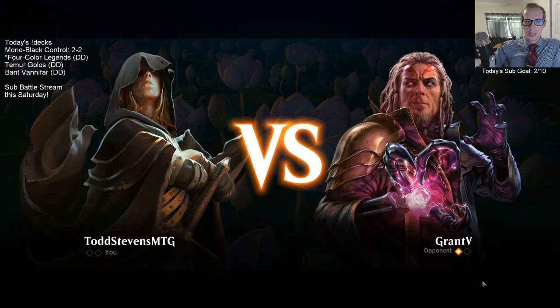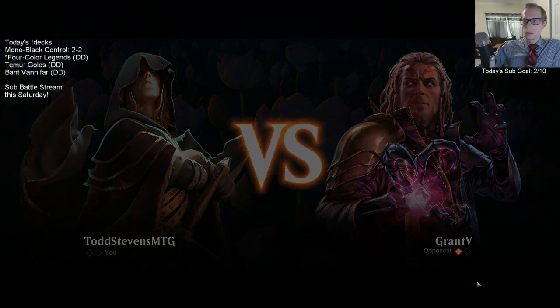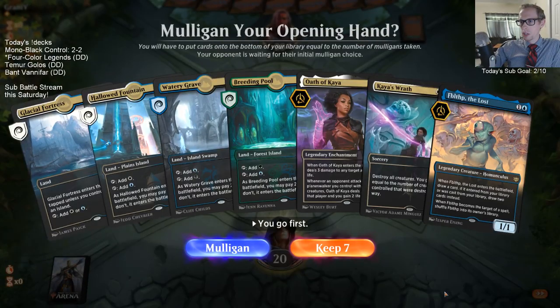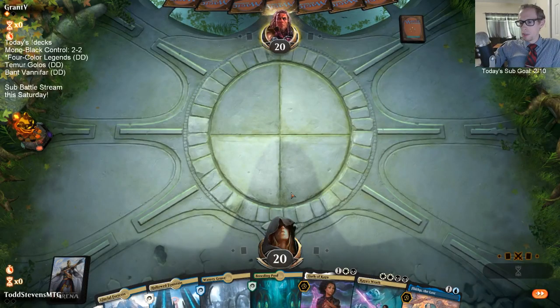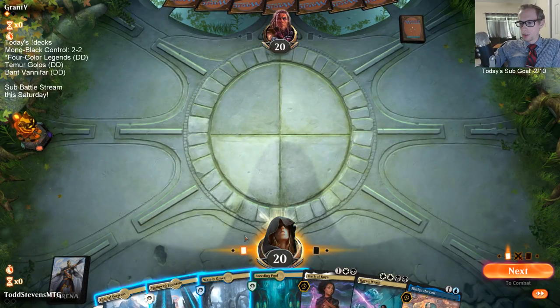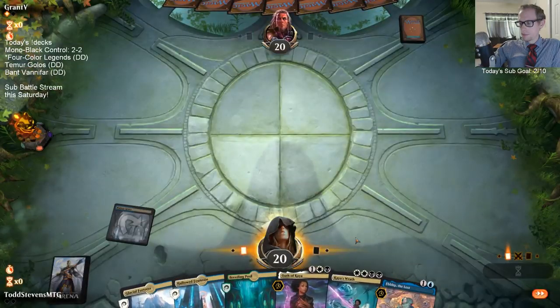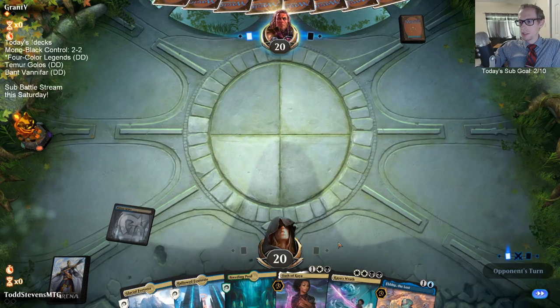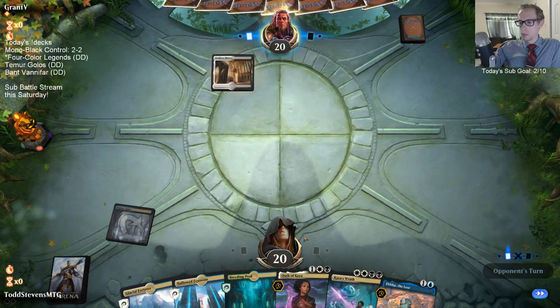With Kaya's legend ability - legendary sorceries you can only play if you have a legendary creature or planeswalker in play. Legendary enchantments don't help you play legendary sorceries; otherwise they'd be a lot better. With Azkanta it'd be easier to cast legendary sorceries and you'd see more play.